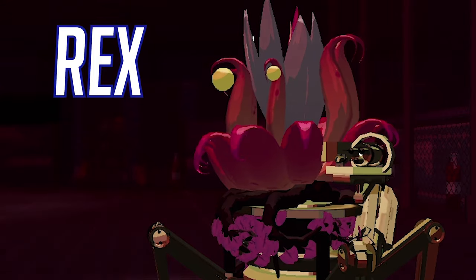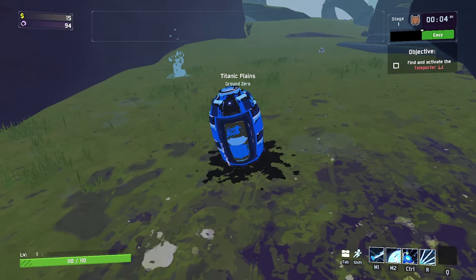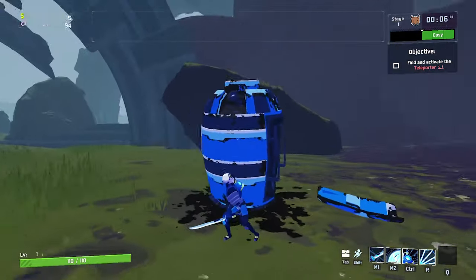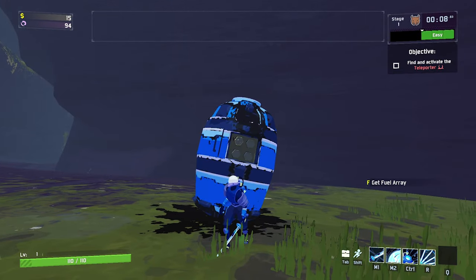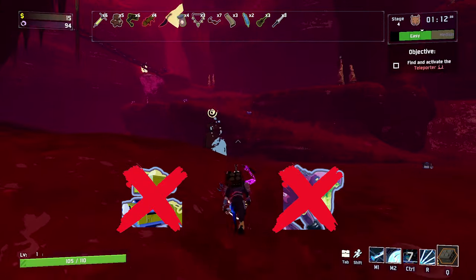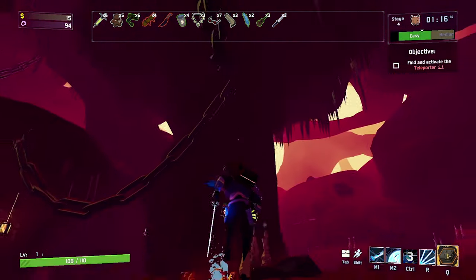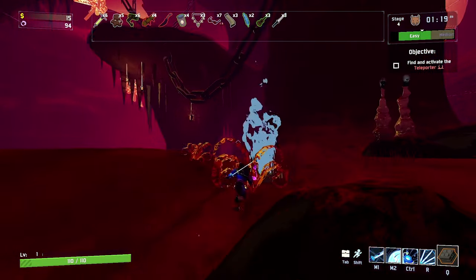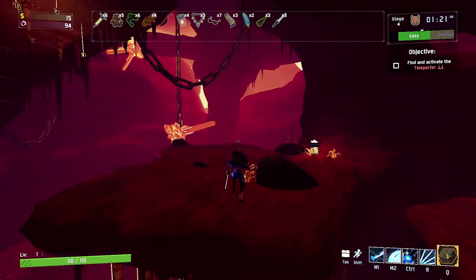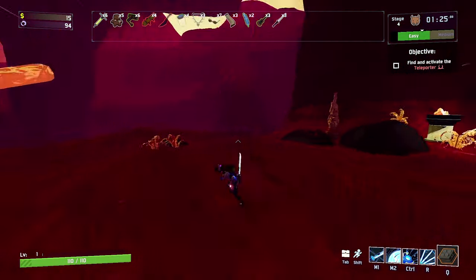The seventh survivor is Rex, and is unlocked by taking the Fuel Array to him on Stage 4, Abyssal Depths. The Fuel Array is an equipment item located on the back of the pod. This means that you'll have to be playing a character that lands with the pod, i.e. not MUL-T or Acrid. The Fuel Array has to then be carried to Stage 4, but here's the catch: the Fuel Array will explode if your health drops below 50%. This also means that if you fall off the stage, you'll trigger the Fuel Array to explode.